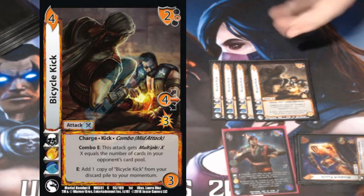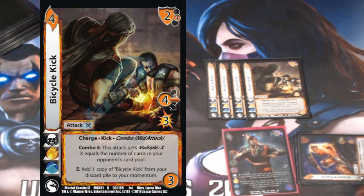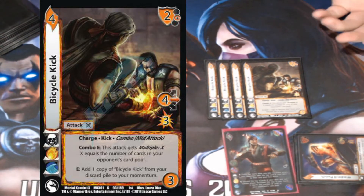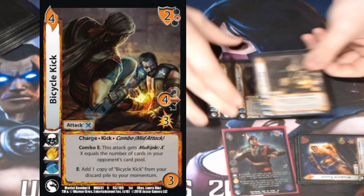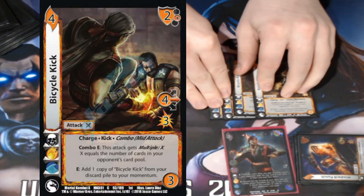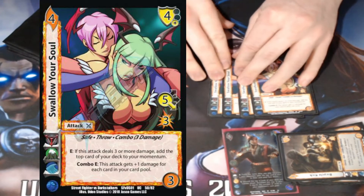In the same vein, we've got four Bicycle Kicks. Bicycle Kick was incredibly well designed — it combos with mid attacks, and more importantly it gains multiple X, where X is the number of cards in my opponent's card pool, because it just keeps kicking and kicking. You can also add a copy of Bicycle Kick from your discard pile to your momentum, so it can fuel at least a multiple one as long as we've got one in our discard pile, which we are discarding cards on every enhanced step.